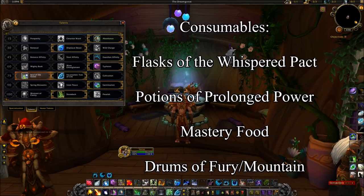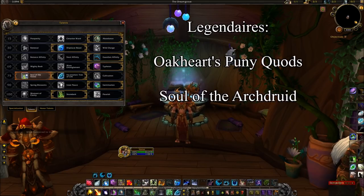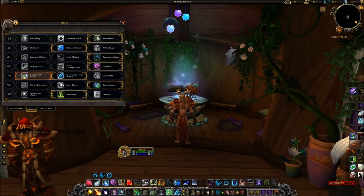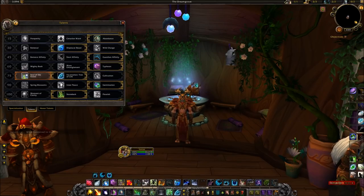Moving on to talents, I went with Abundance over Cenarion Ward, though Cenarion Ward is really good and might be better for some people. I liked having the consistent value from Abundance since you're going to have Regrowth up a lot anyway, and the extra crit on Regrowth really helped me at the end of the first phase. Cenarion Ward is also competitive as it's really good burst healing. Either one is viable — it's really up to you.